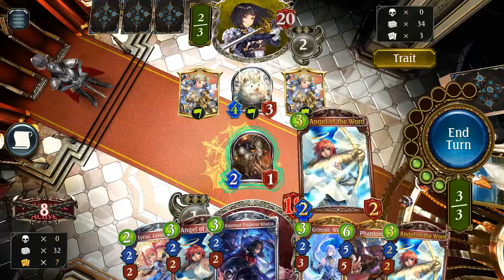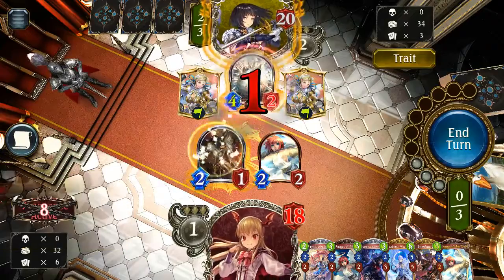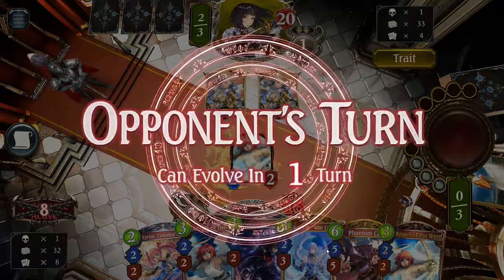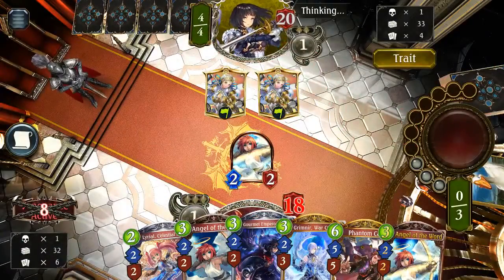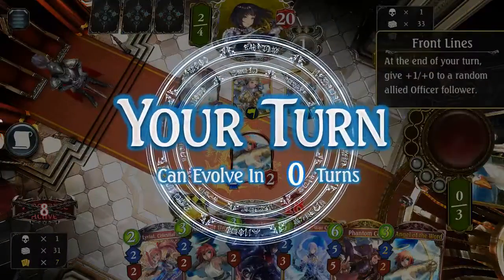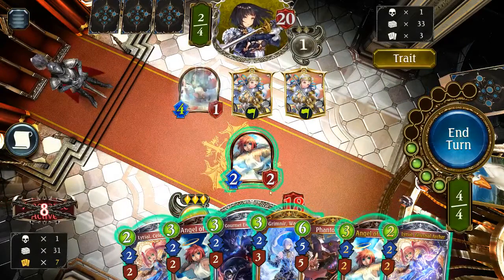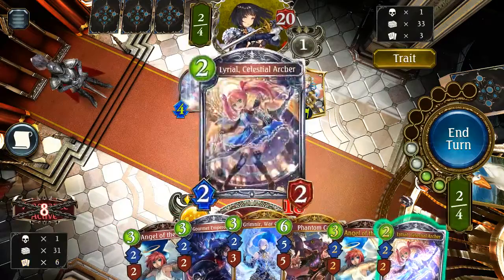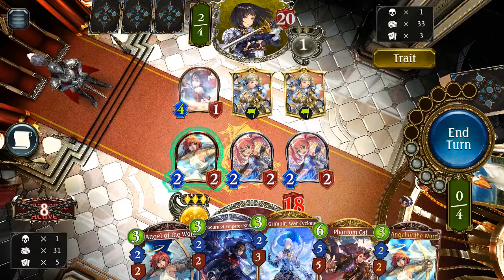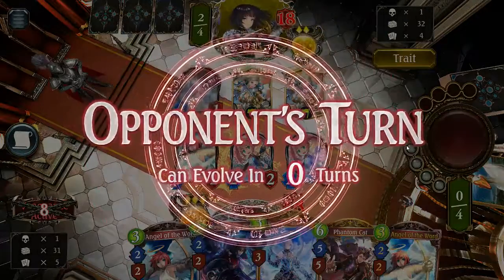Luckily, we have a ton of Angel of the Word in our hand, which is quite unfortunate for any sword player, because primarily you're gonna see just a bunch of little guys with tiny little butts. So Angel of the Word's gonna be picking them off left and right, just like that. However, that is a 4-1. This is amazing. I am absolutely thrilled with what I'm up against here. Holy cow. So let's just flood the board and go face and call it.